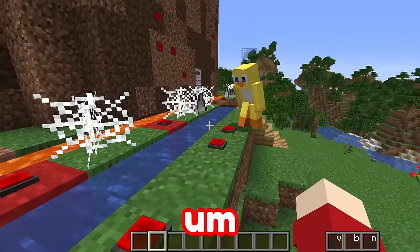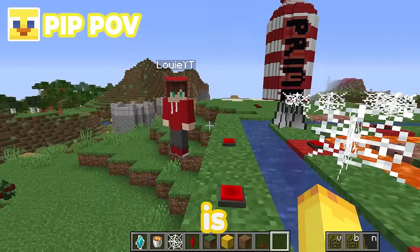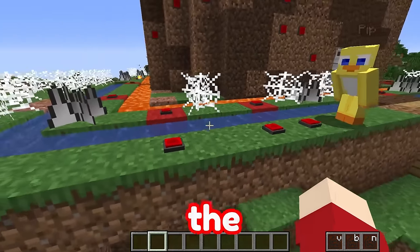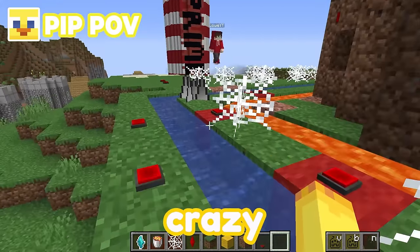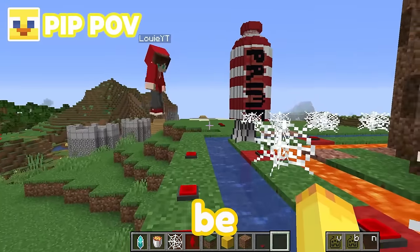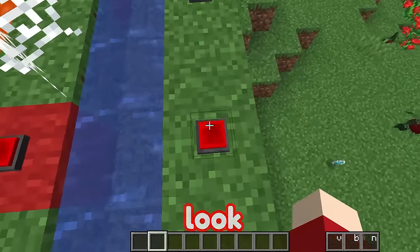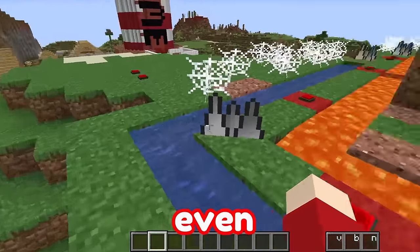Pip, there is a problem! There's a laser right here — is something wrong? Yes! None of the lasers are activated! Well, Louie, I'm sure when the crazy fangirls come over here and they step on the lasers, the lasers will be activated! But Pip, look — if I step on the lasers, nothing happens! Are you sure you even thought this one through? Well, of course nothing's going to happen, Louie — you're not a crazy fangirl!